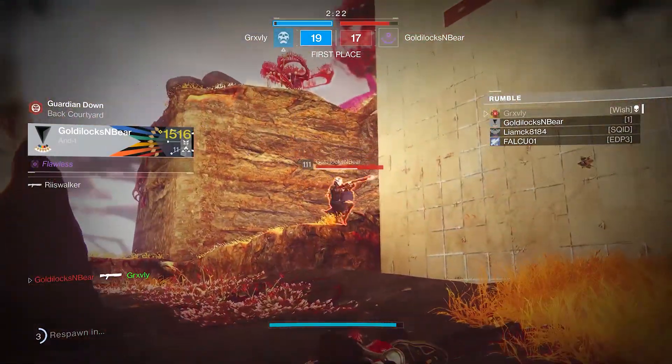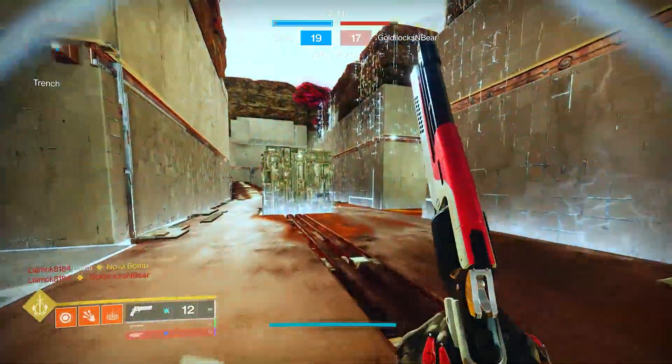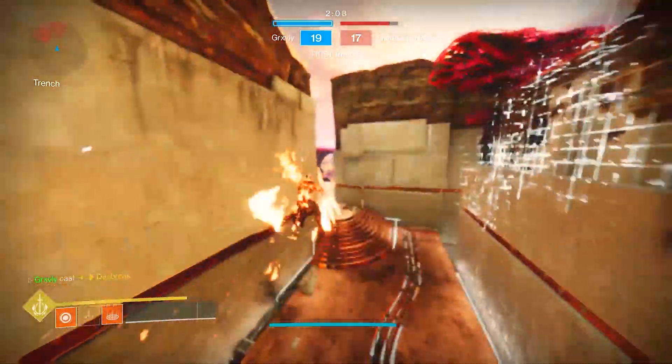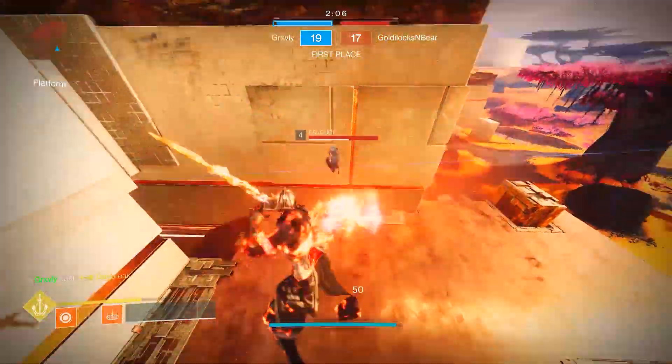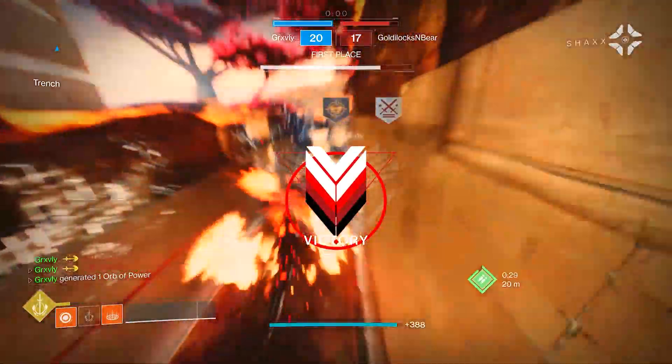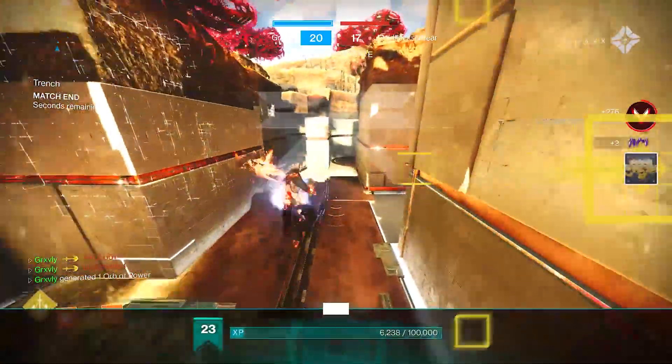Stop aping — I just really want to use my primary. Since all this guy likes to do is ape, I can't even get the last kill with the primary. I'm just gonna pop my super and throw a dawn blade at this guy. We're gonna do like 50 damage. Now he's dead. GG bro, you're so good with your blink-Stasis walker. Very skilled player.